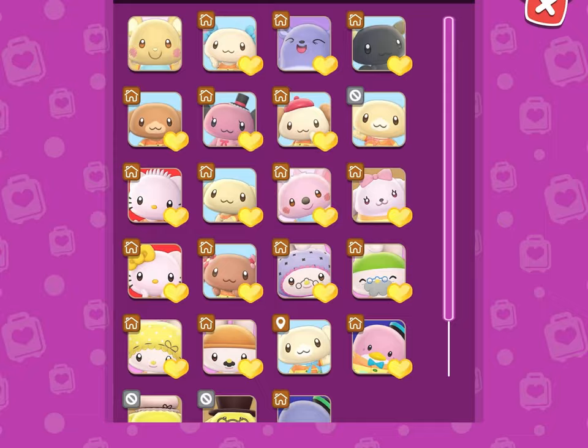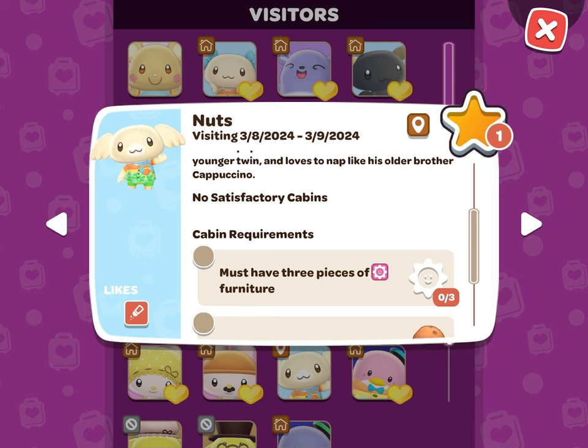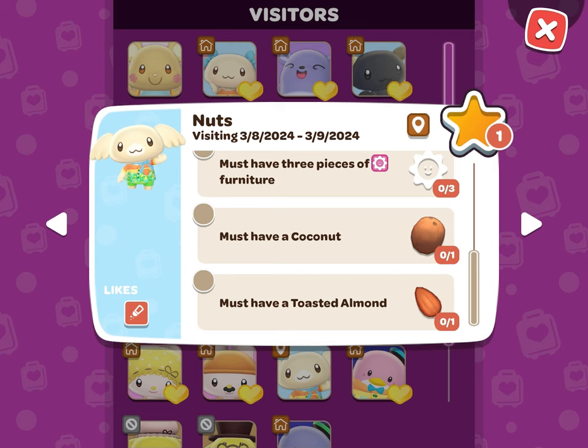Let's check and see what we need to do to prepare this cabin for him. You can do this by clicking the phone icon in the top right corner of the screen and then visitors. Once you get to the visitor page, you'll want to click on Nuts' picture or icon, and this will pull up when he is traveling, if he has any satisfactory cabins, and what his cabin requirements are.